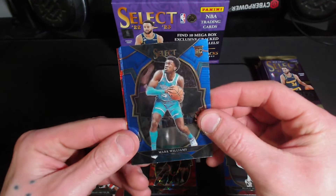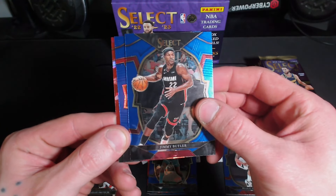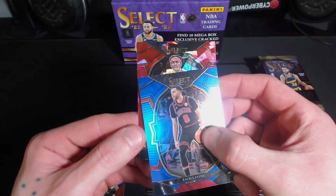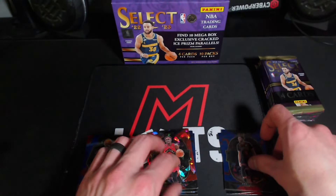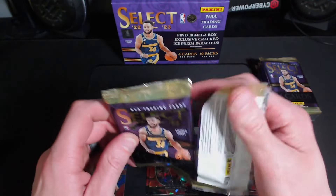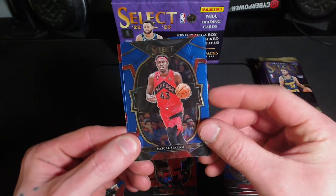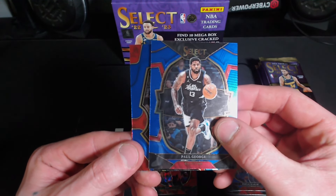Welcome to the stream. We got a Mark Williams rookie, Zach LaVine. And then on the red ice, a Pascal Siakam. Nothing too crazy. Seems like they're pretty consistent with the ices, just kind of how the prisms are. Let's hope we have a pretty good chance of pulling something decent. Nice little rookie ice — that's all we want.